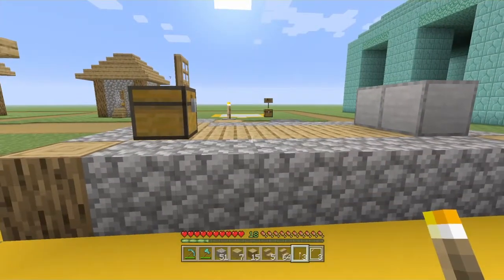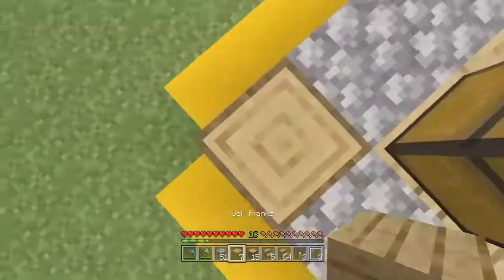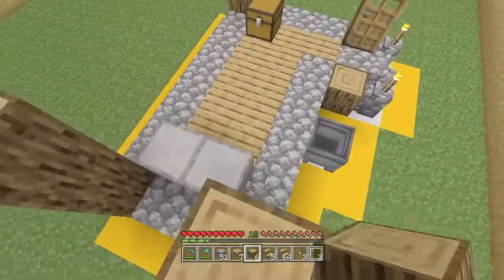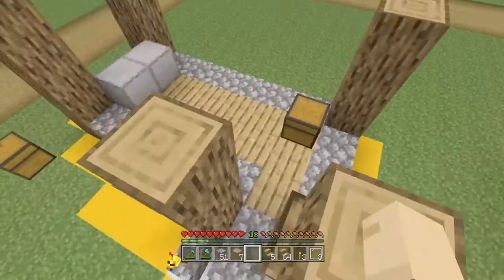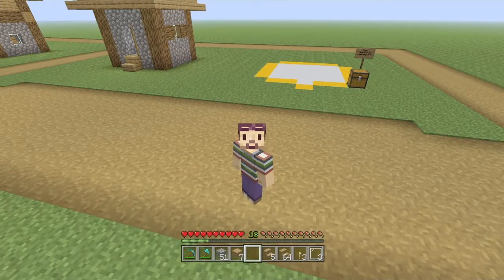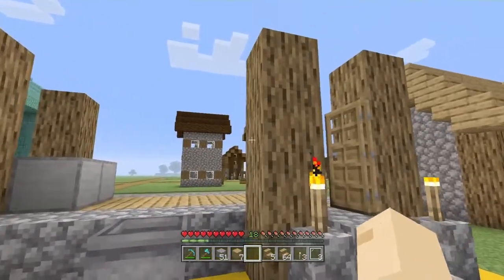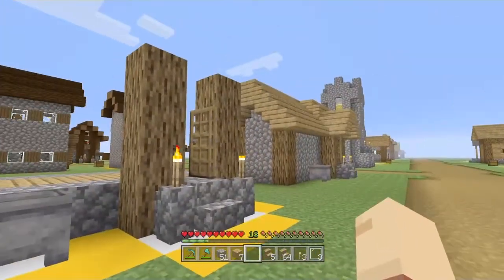Now you've really only got the bare essentials left to build the entire thing. We're going to go up four blocks on every single pillar — so add three additional blocks to the ones you've currently got, making all these four blocks tall. A very easy way to double check if you're doing it right: make sure you don't have any extra resources left over. With those 20 oak logs we just had, you can see we no longer have any more — which means we've used them all correctly.